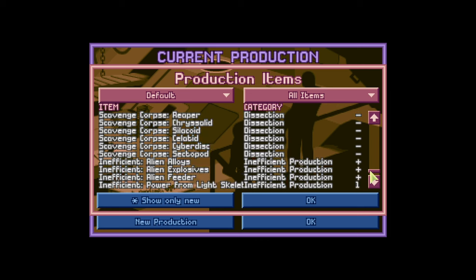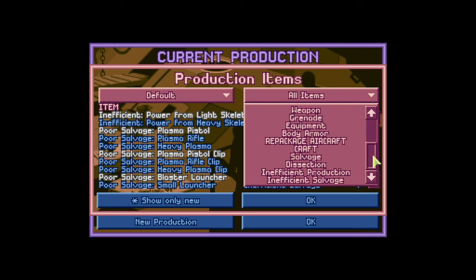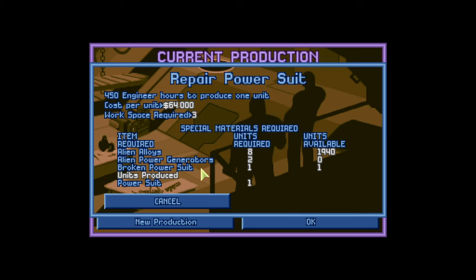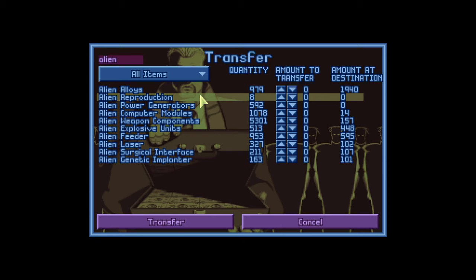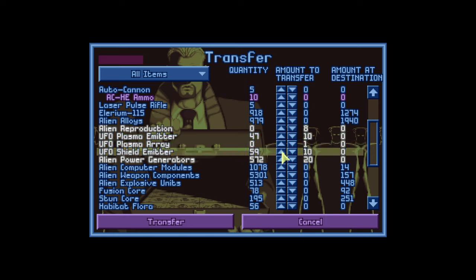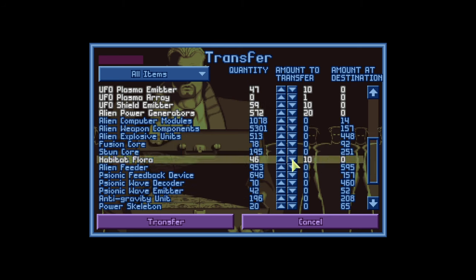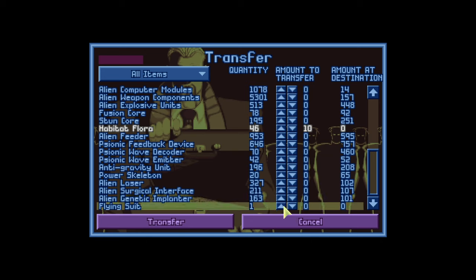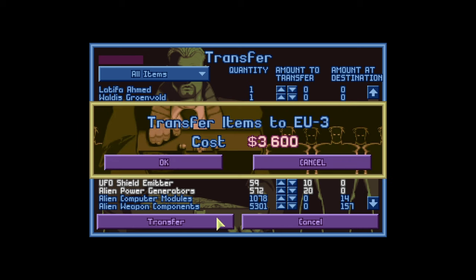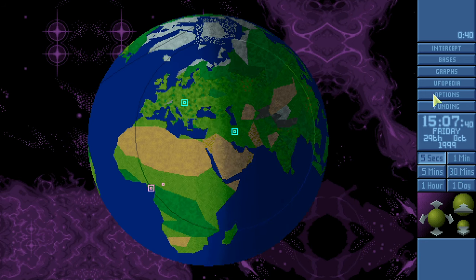Let's check if we lost any armor that needs repair. We would need alien power generators for that apparently — I'll send some of those over. There's also alien reproduction materials. I should throw a little bit of this basic stuff to the secondary base so they've got some on hand and I don't have to do so much back and forth. I'll send the flying suit over too. Send that over to EU3.